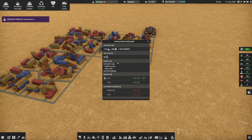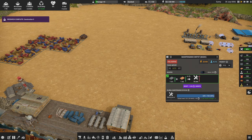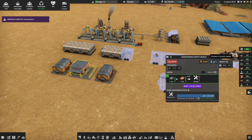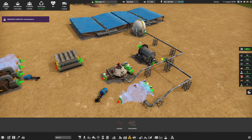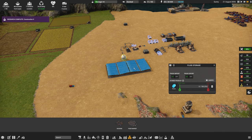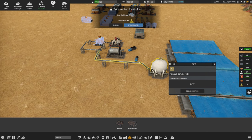Looking at the population overview, we're gaining plus one unity for food but using 0.25 in the research lab. The maintenance might be using some too — actually it looks like that's power, not unity, so it's unclear. Both rain catchers are now built and should funnel water into the fluid storage, which then all gets used up by the concrete mixer.